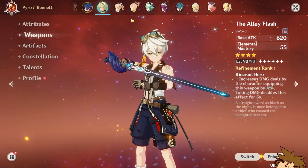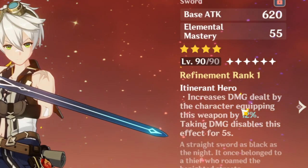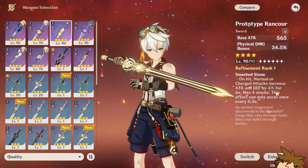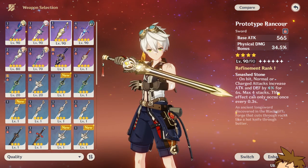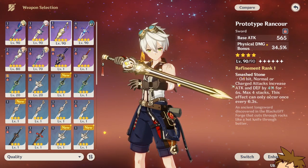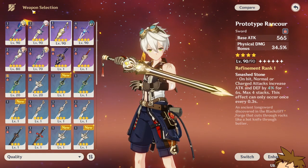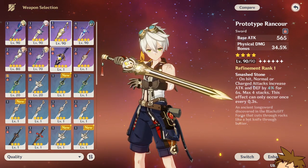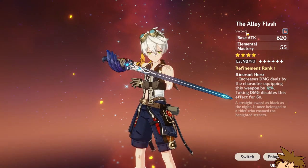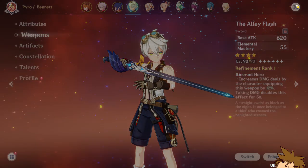I went from 565 to 620 base attack, plus some extra Elemental Mastery. I also get 12% increased damage, which is pretty good. The Prototype Rancour's attack and defense percentage passive - about 16% at four stacks - isn't really that useful since I don't use normal or charged attacks on Bennett at all. I was only using it for that 565 base attack. None of my other weapons gave him as much attack as this, and now I've got the Alisflash - it's the biggest upgrade I've had in a long time.